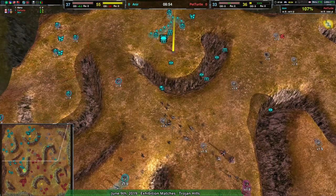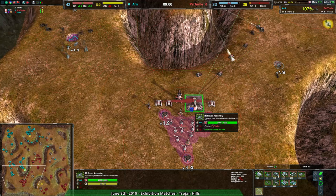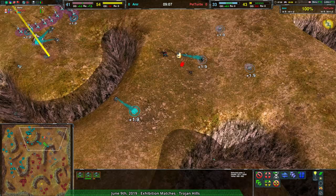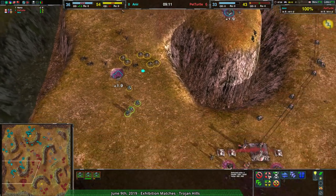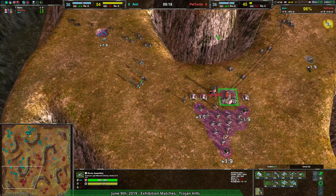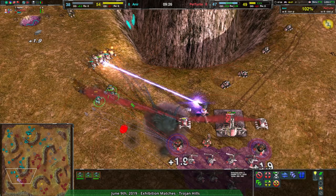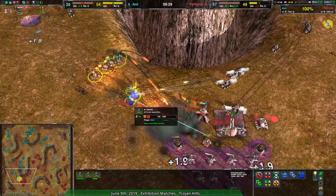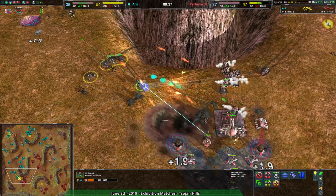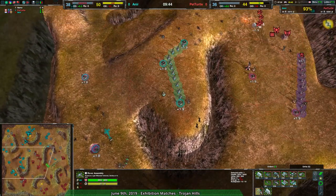With those center fencers destroyed, there's not a lot to defend the center. Anir has regrouped, rebuilt their forces, gotten some reclaim going, and is continuing to set up. Pet Turtle could have Ravagers and Rippers — Ravagers alone would get rid of the hermits with more HP and similar damage — but that's not what's happening. Pet Turtle is entirely focused on fencers, probably because you go for skirmishes against the Spiderbot Factory, but hermits don't care. Anir has an anti-skirmisher army, and Pet Turtle has a skirmisher army, so Pet Turtle is being directly countered.